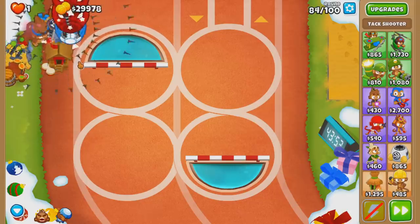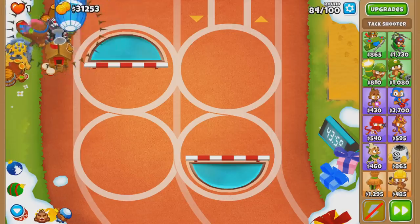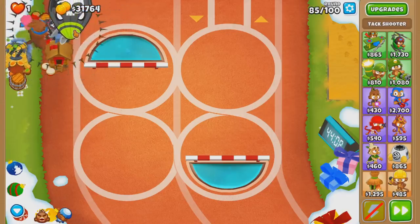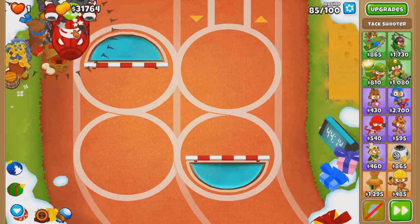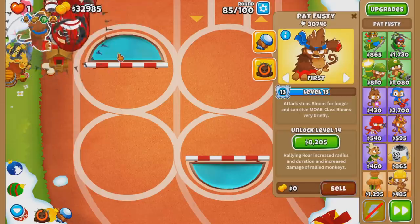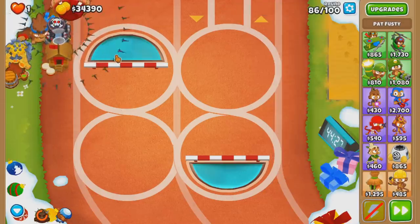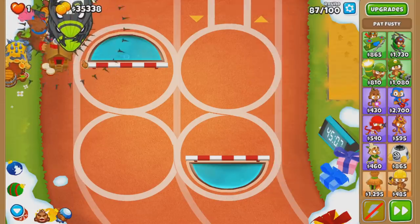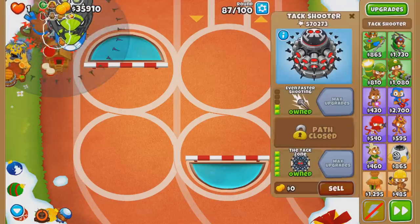The stronger the Bloon, the less time you have to kill it. Let me just wait. Pat's level not 14 but close. Money's almost there for Brittle, just got to hold out a little bit more. Alright sweet - Pat is level 14 for round 87, which means when I use the ability, Tack Zone will just shred these ZMGs.